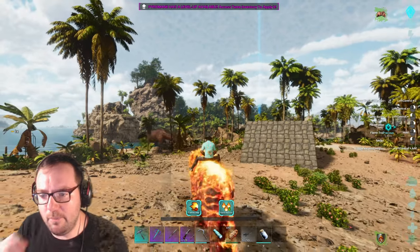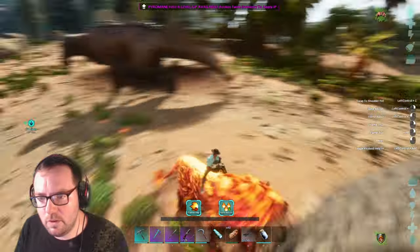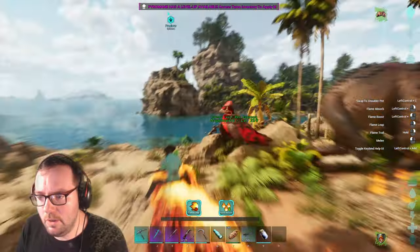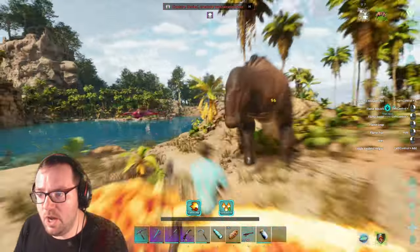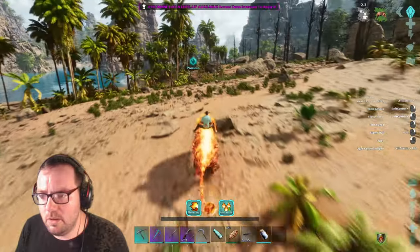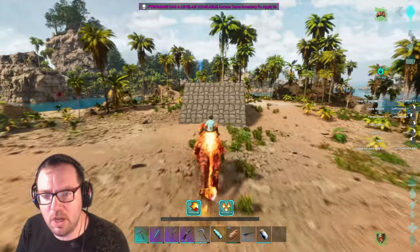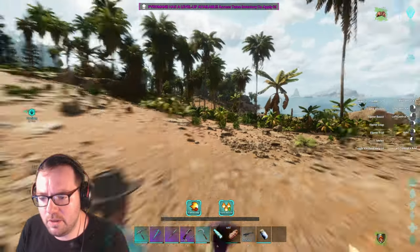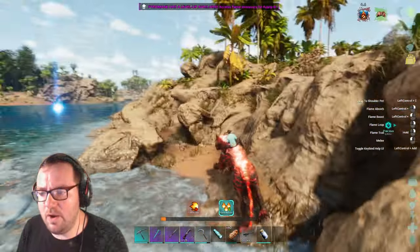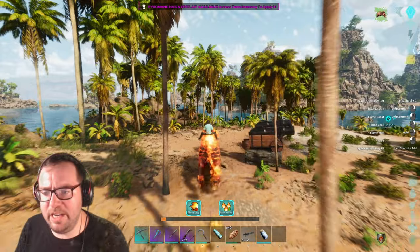Come on. I need you to get in this trap — I don't want to have to kill you. He's gonna do a stomp. If a creature's recently hurt, why do they not allow you to capture a creature that's been recently hurt? I've got the cannonballs in my inventory now, wonderful — because this guy won't go in the trap.